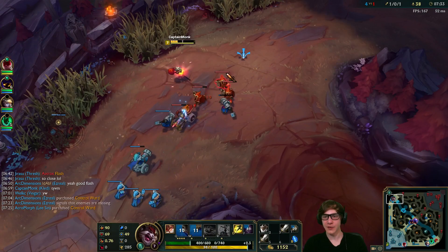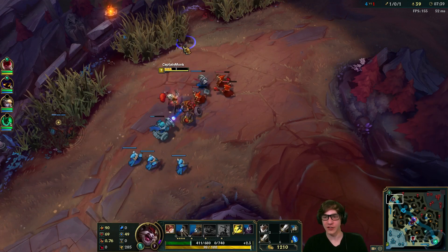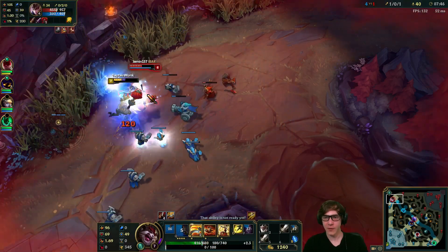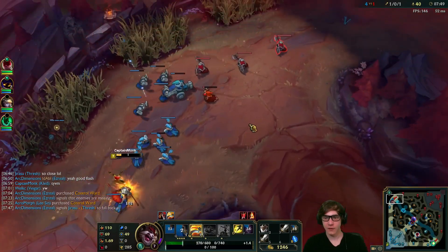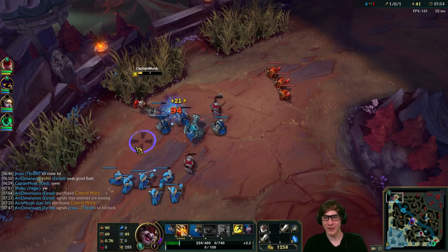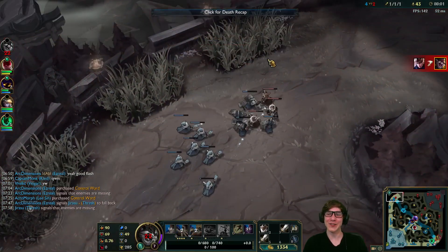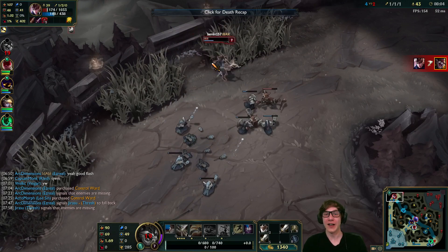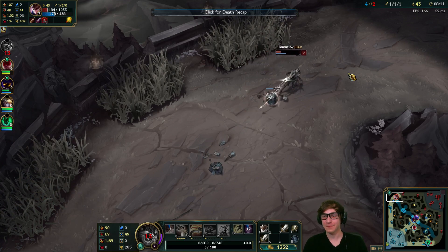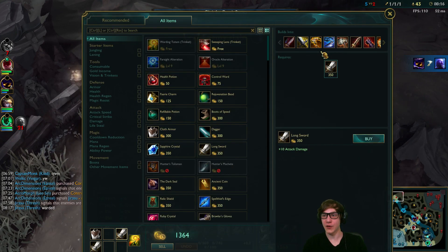Maxing Q first because it's your main damage source early and it's good for wave clearing. Kled's wave clear just kind of sucks no matter what. We got our mount back so we might actually be okay. She's in our minion wave — I think we might just go kill her. Look at how low she is. I might just flash-pocket pistol her for the kill... oh come on, we go down. She didn't die, that was so close. She utilizes the brushes really well. I also completely forgot that her ultimate doesn't really have a cooldown.